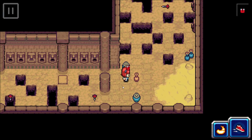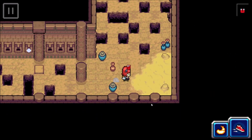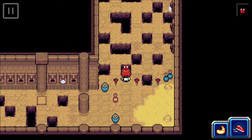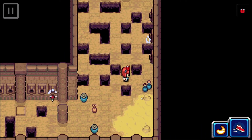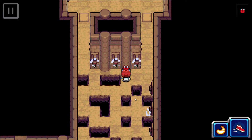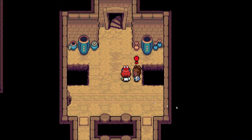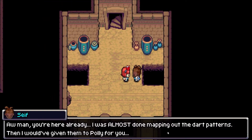Definitely feel like saving here after all those close calls! Carefully navigating the final dart gauntlet section — identifying safe spots, timing movements. I cannot believe I made it through all of that! A researcher greets us, saying he was almost done mapping the dart patterns to give to Polly for us, but clearly it wasn't needed.